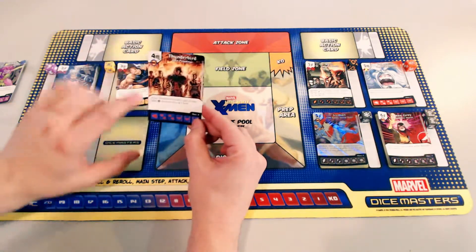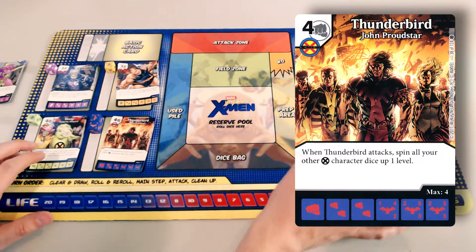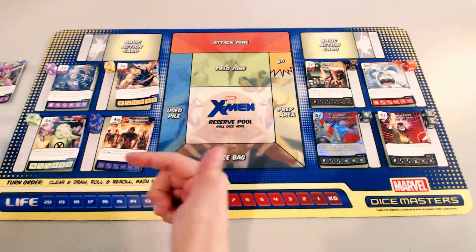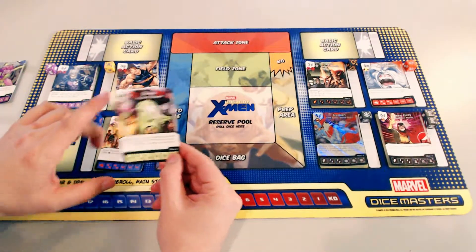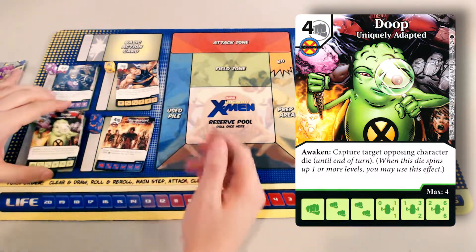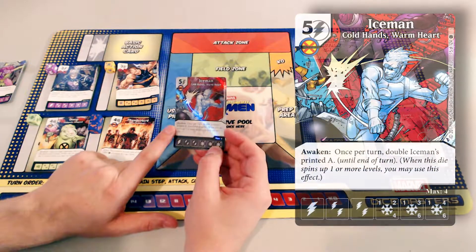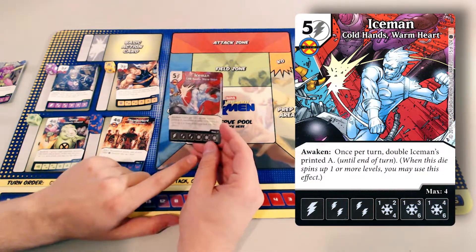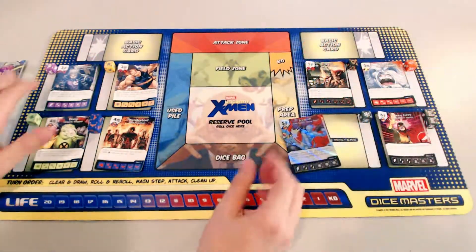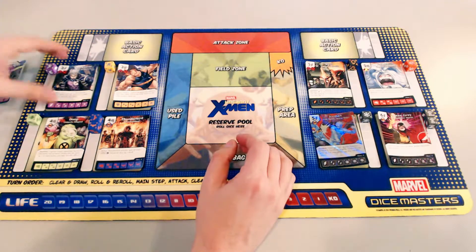We're only running one Blob, so the second trigger won't activate unless you field another Blob die. We're gonna steal the sidekicks, slow them down, so they're not attacking for a turn or two while we buy our level fours and fives to trigger the Awaken ability. Thunderbird: when Thunderbird attacks, spin all of your other X-Men character dice up one level. Went with Dupe, Iceman, and Jean Grey. Buy some Thunderbirds, go the X-Men route to trigger Awaken. Dupe at its level: capture a target opposing character die until end of turn — remove some blockers.